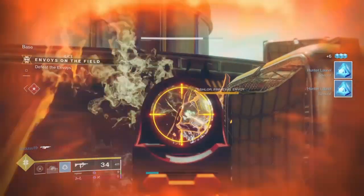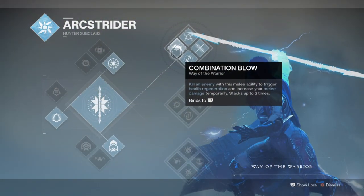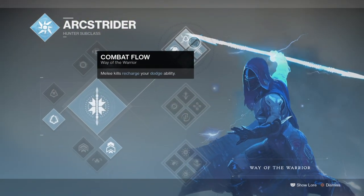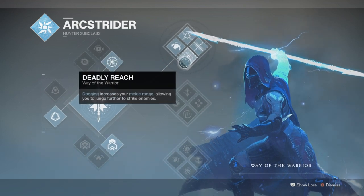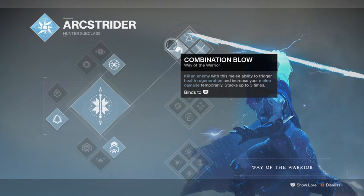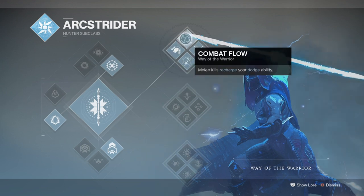Starting off with the subclass, we will be going with the Way of the Warrior tree to make full use of its melee perks and allow us to proc Warmind cells through either grenades or melee. Way of the Warrior offers focus on melee-centric abilities for increasing damage in the long run and also increasing survivability where lack of defense isn't available. Perks such as Combination Blow, which triggers health regen and damage increase up to x3 combo, and Combat Flow are the two iconic abilities perfected for a simple yet devastating 1-2-Punch build.